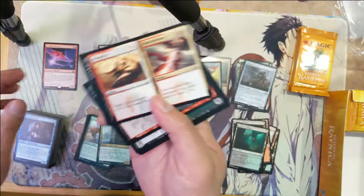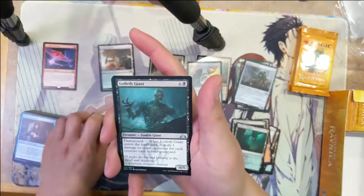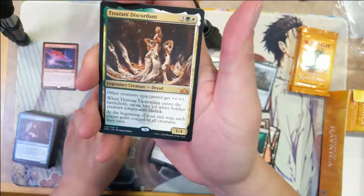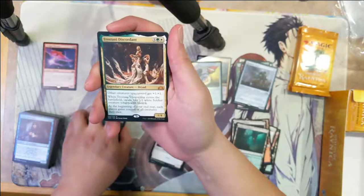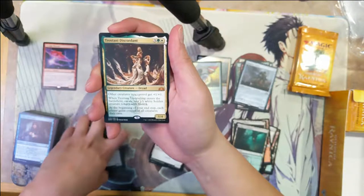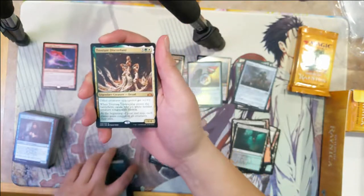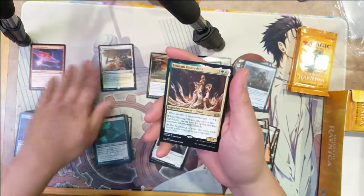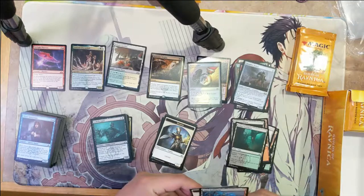Integrity, Intervention, Street Riot — Trostani Discordant. I'm not familiar with this one. Creatures get plus one, plus one, and on the battlefield create two Soldier tokens. If you can't end step, each player gains control of all creatures they own. Once I mean — gain control of all creatures they control... they own.